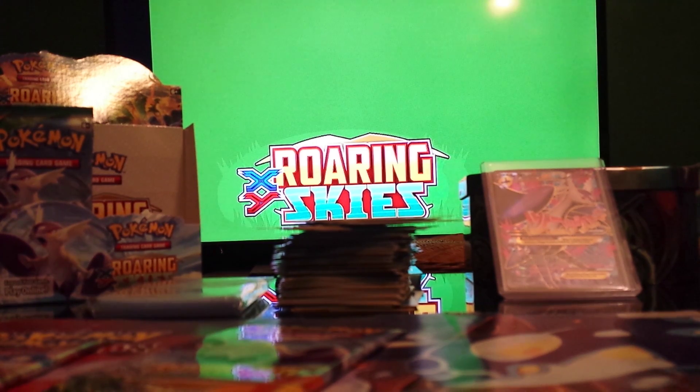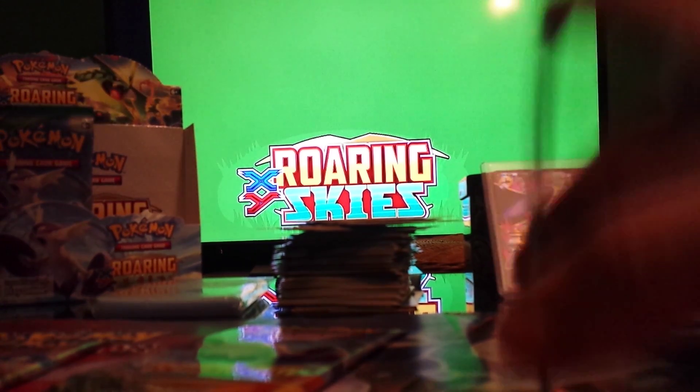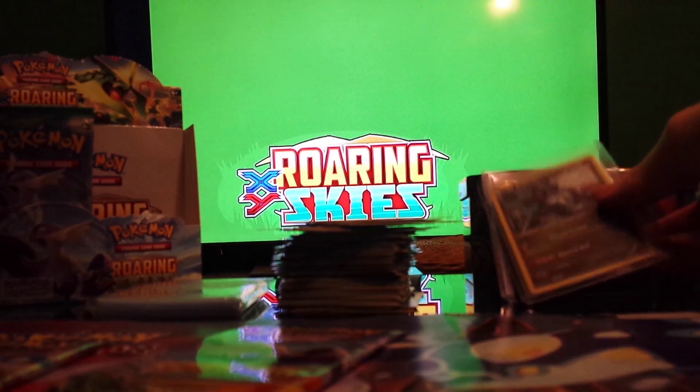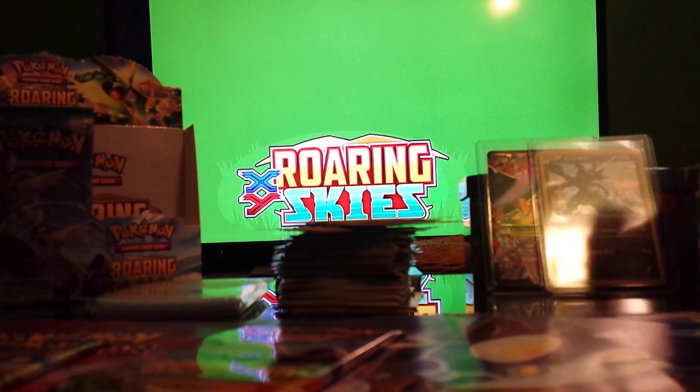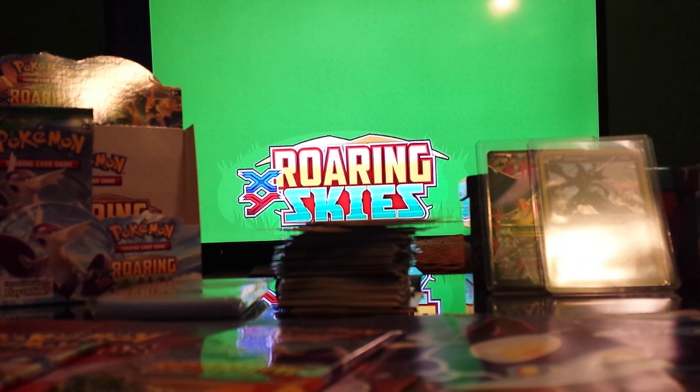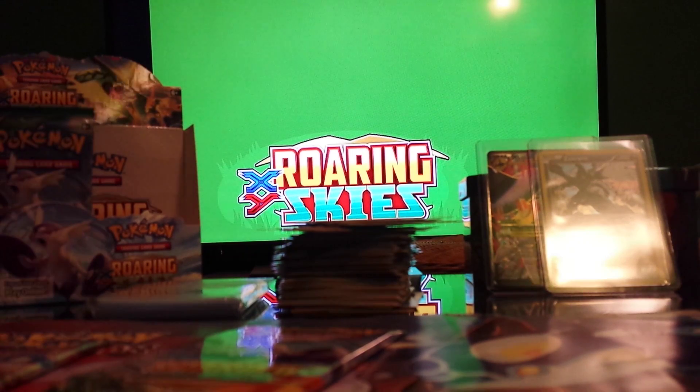I've got three dragon types now — actually four because I've got a Dragon Knight too. I didn't sleeve that one because it was just a reverse. But I've got the holo dragon and I'll put it in a sleeve. Put it beside the Mega Latios.